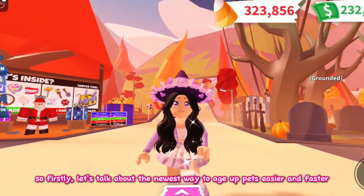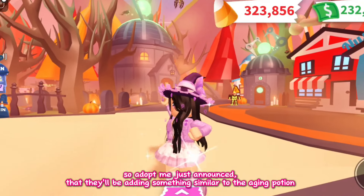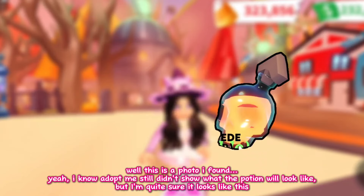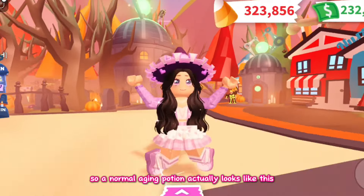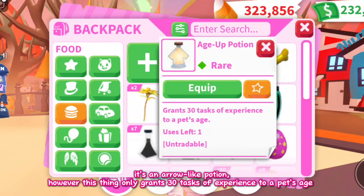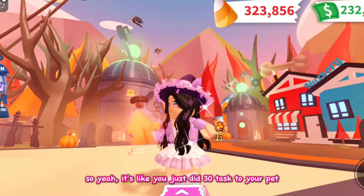So firstly, let's talk about the newest way to age up pets easier and faster. Adopt Me just announced that they'll be adding something similar to the aging potion, which is the sugar skull potion. A normal aging potion looks like this — it's an arrow-like potion. However, this only grants 30 tasks of experience to a pet's age, so it's like you just did 30 tasks to your pet.